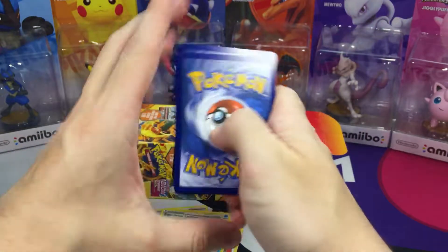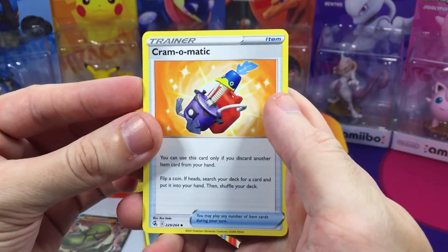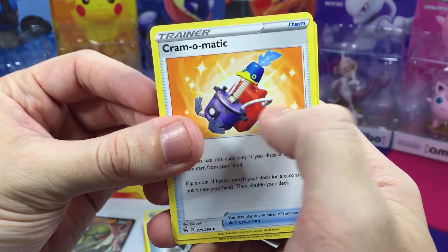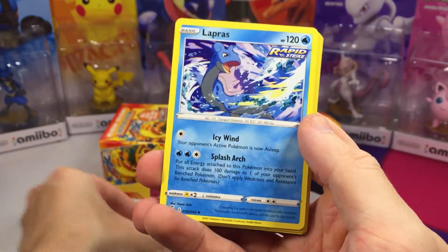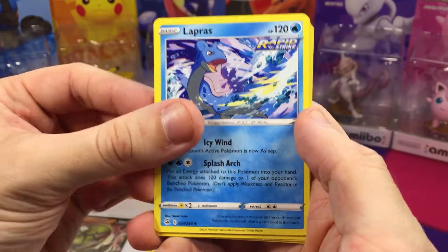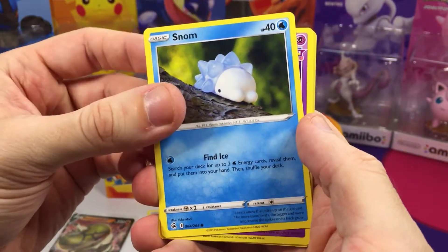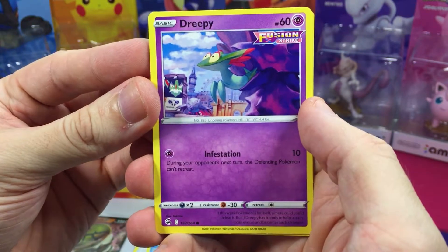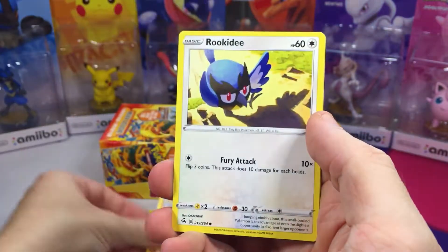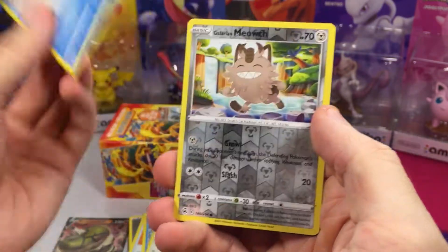We got ourselves a Steel Energy, Cram-O-Matic - almost looks like a cup dispenser or a shop vac with a gas can. And we have Lapras - love Lapras, very majestic. We have a Galarian Purserker, a Snom - love Snom, it's fun to say - and we have a Dreepy, also fun to say, and a Makuhita. Man, Galarian Darumaka - a lot of fun sounding cards.